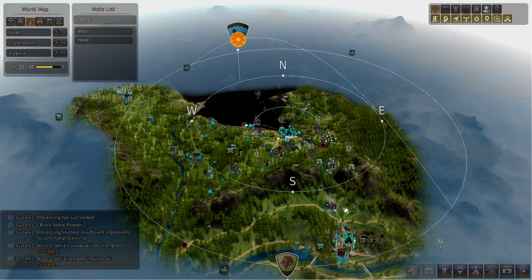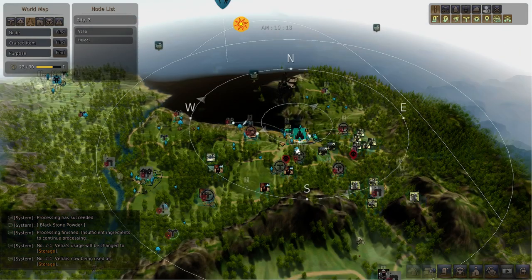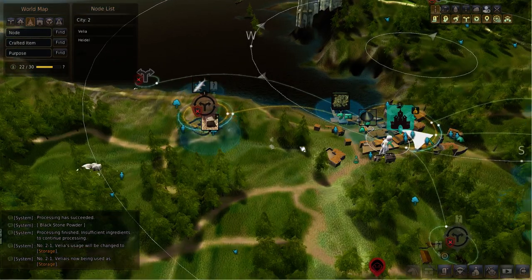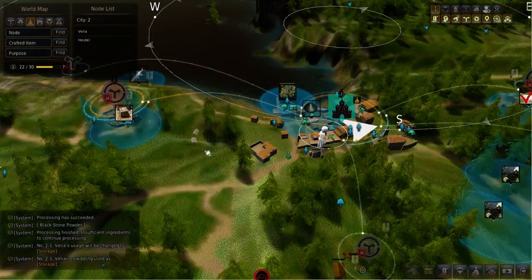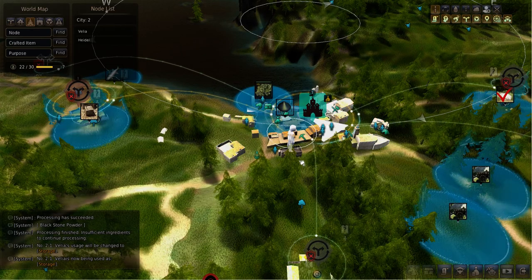As we look at the world map, there are tons of icons everywhere. We're going to zoom in and simplify what we're seeing so it'll be easier to explain. Zooming all the way in, you can see the city on the ground here — that's Velia.